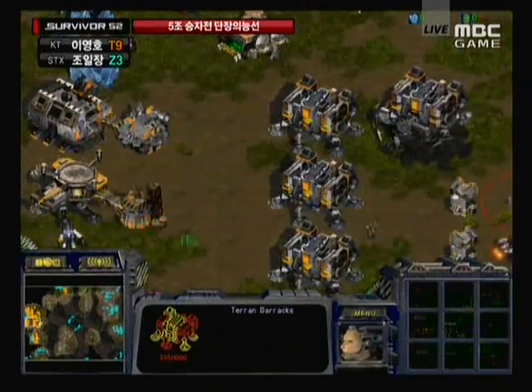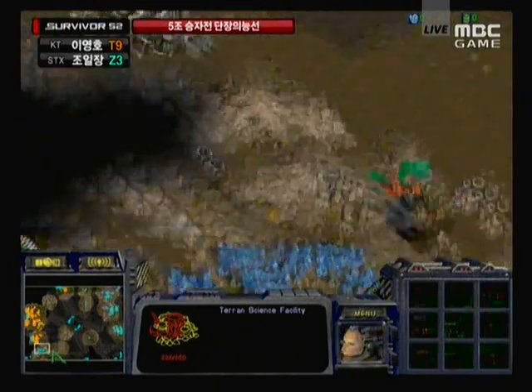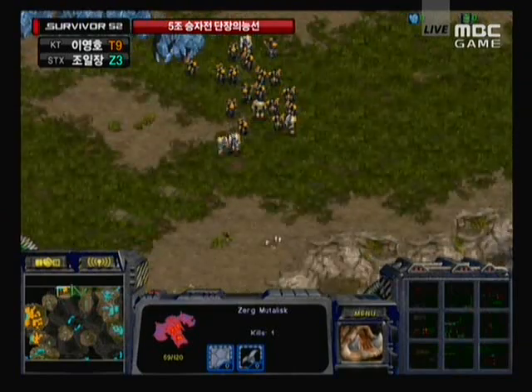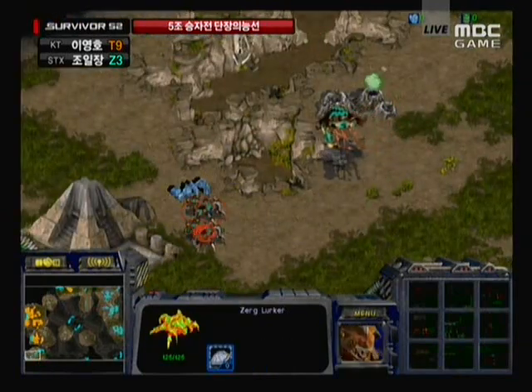There's that siege tank now. The science facility should be building already, and it looks like we're even seeing a dropship being produced, so it could be kind of an interesting dual-pronged attack. Siege tanks on the front door, pushing against those lurkers, a medic marine drop along that back edge simultaneously.